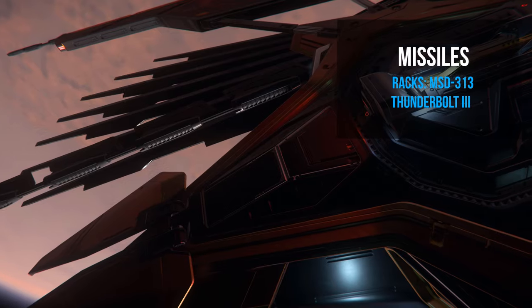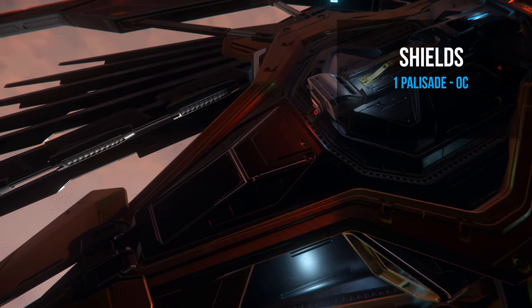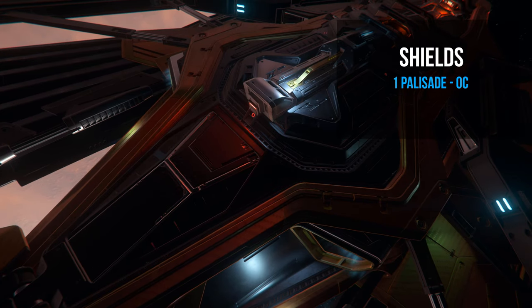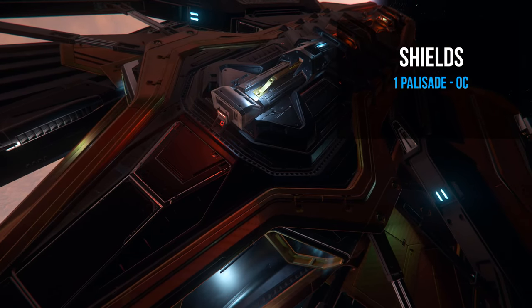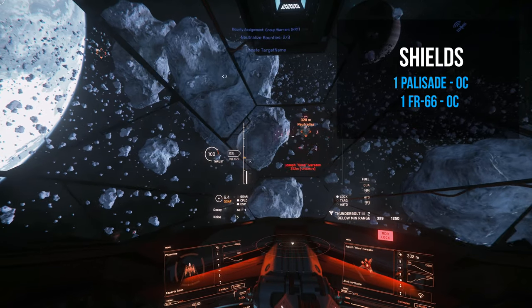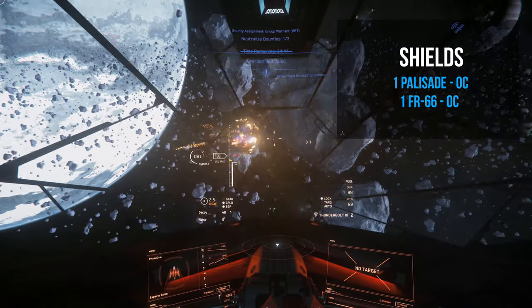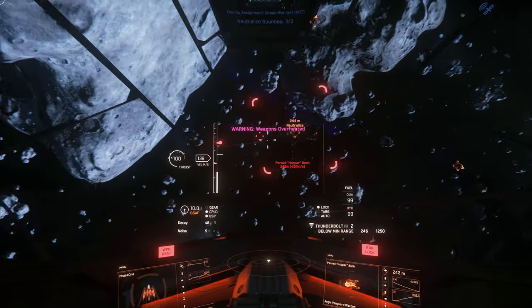For shields, we're running one size 1 Palisade overclocked — this provides the highest health pool for size 1 shields. We're also running one size 1 FR66 shield generator overclocked, which provides a fast regeneration rate.